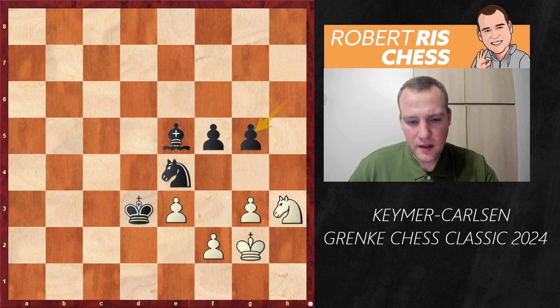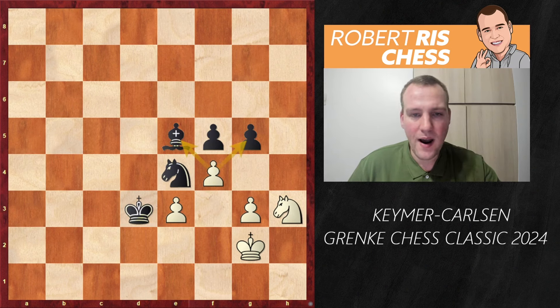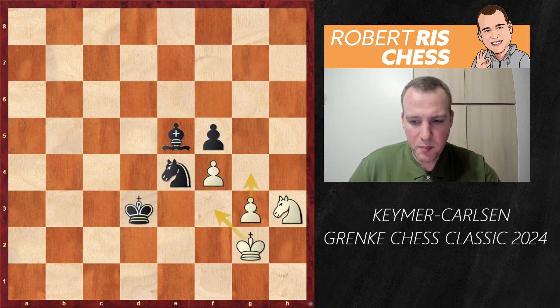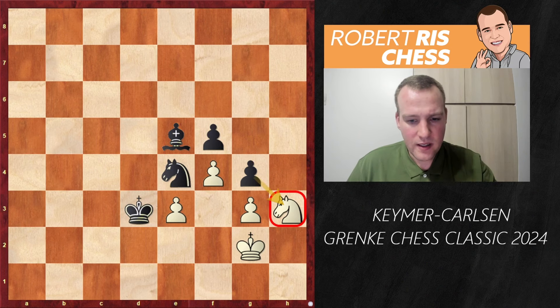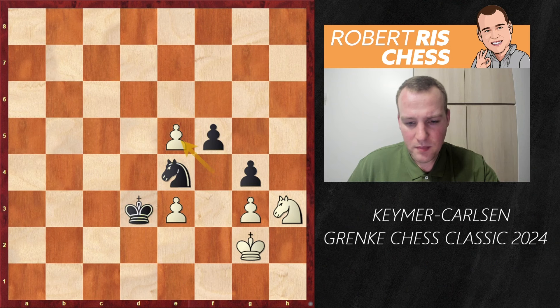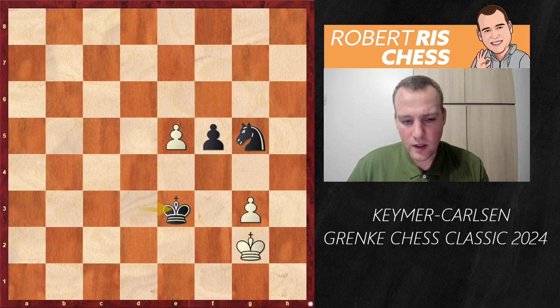But Keimer didn't want to sit and wait — he played f4, offering the exchange of pawns and hitting the bishop on e5. You can take on f4, but after exf4 things are not simple: White has ideas of Kf3 and g4 to trade off the remaining pawn. A much better idea, nicely spotted by Magnus, is to meet f4 with g4, hitting the knight on h3. The knight is stuck again — if it goes to g1, the bishop goes away, and next move you take on e3. White decided to take on e5, but after gxh3, Kxh3, Ng5 is a nice move. If you go back with the king, you just take on e3 and White cannot run with the pawn — the knight covers that square. Easy win.